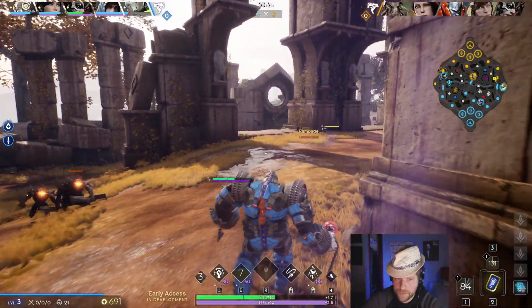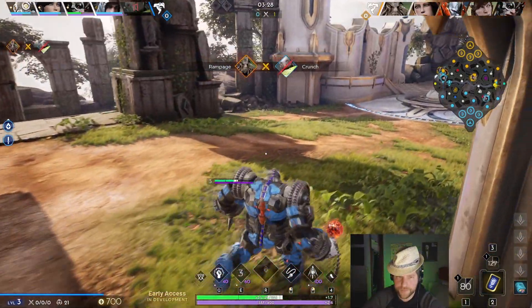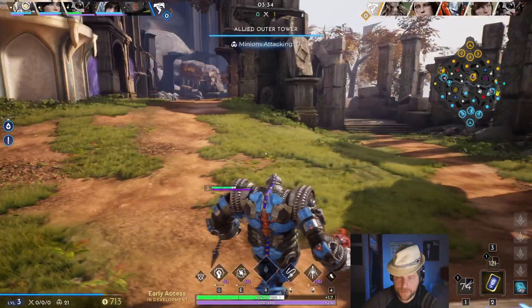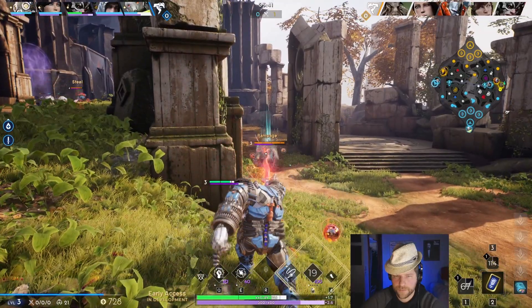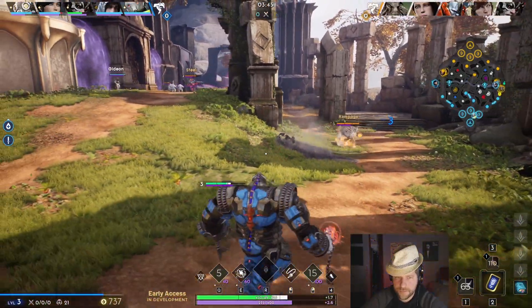Everybody builds their Richter differently, but to start commenting on the game — I wanted to gank solo lane and help them out. Unfortunately, when he went to contest the green buff, the enemy jungler was already there, which I did not know. Here we just stop his back to be annoying. We don't want to overextend because we lose that fight.